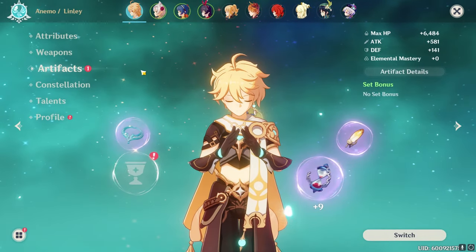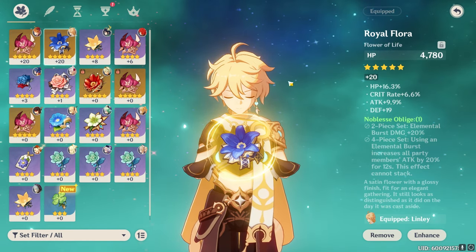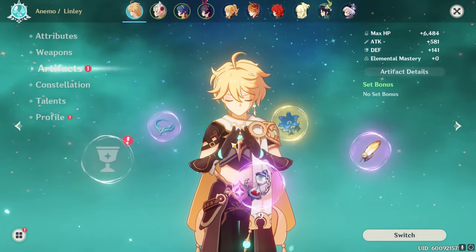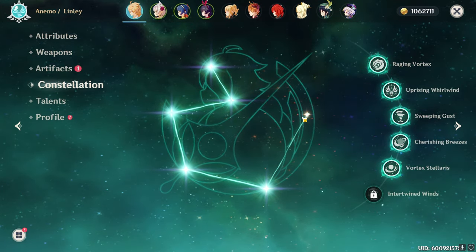Here's my gear — it's really bad. I do have this 5-star artifact but it rolled all into HP. I'm world level 5, which means we're going to be fighting a level 72 Geo Hypostasis. My Anemo Traveler is level 66, my Noelle is level 50, I'm missing a piece of gear, and I'm using a level 50 weapon. Here are my constellations — none of these are mandatory.